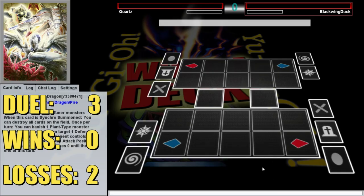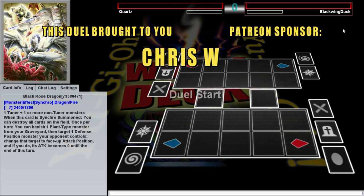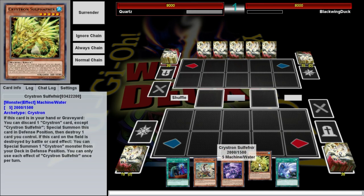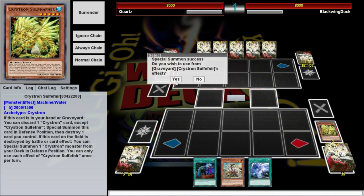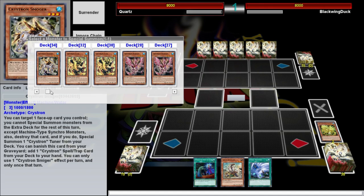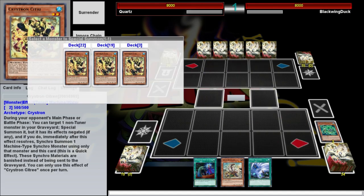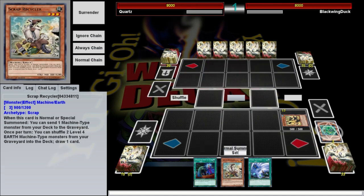Alright, here we are, third duel, brought to you by Chris W., our great fan from Hong Kong who sends us all sorts of OCG cards. Thanks to him. We're going up against Blackwing Duck, going first again. We open with Thivistern and our tech cards. Hopefully we can actually do the things I've been wanting to do competently — only time will tell, but time is a fickle mistress.